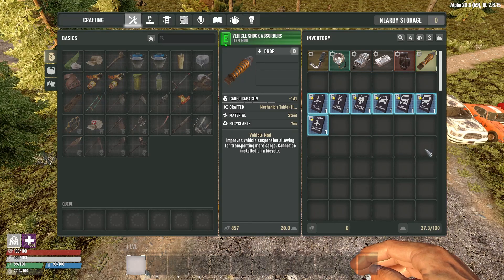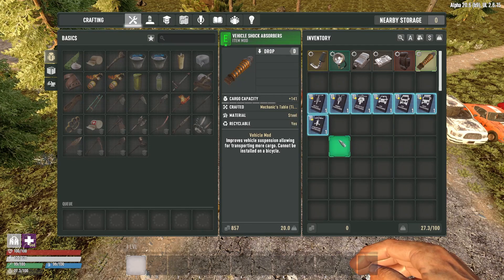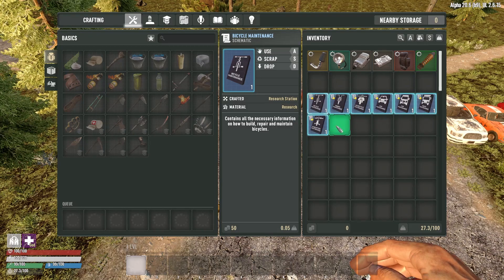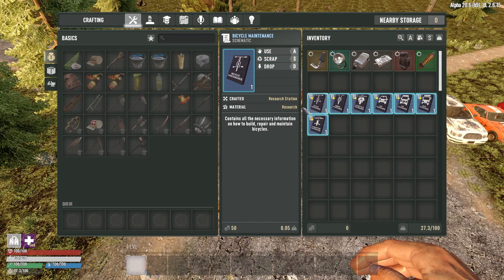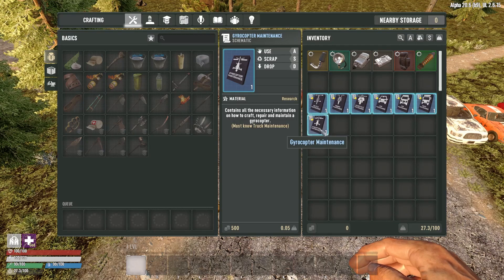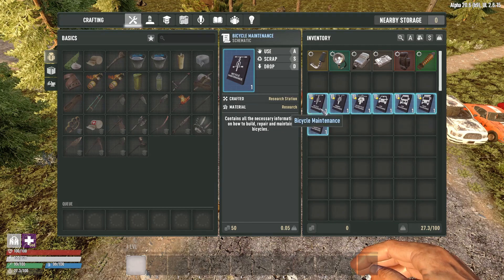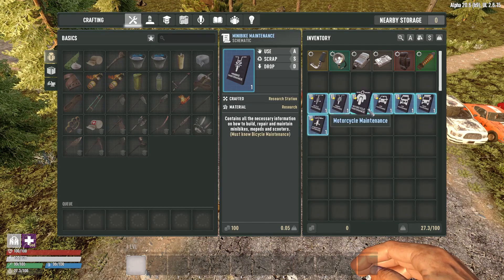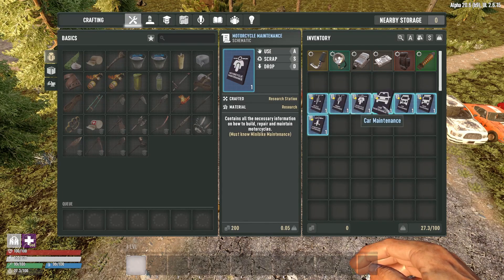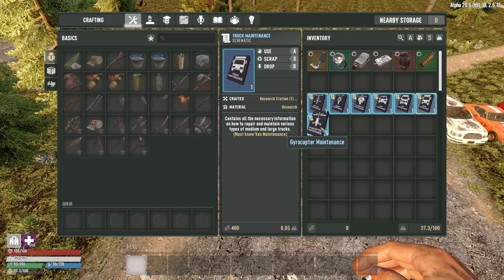The other thing I wanted to mention is how you unlock the ability to repair vehicles. You'll see vehicles lying on the side of the road marked as repairable. To repair them you need to learn maintenance books in order: first bicycle maintenance, then mini bike maintenance, then motorcycle maintenance, then car maintenance — which is where I stopped. After that there's van maintenance, truck maintenance, and gyrocopter maintenance. You can't skip ahead; you have to learn them in the correct order.